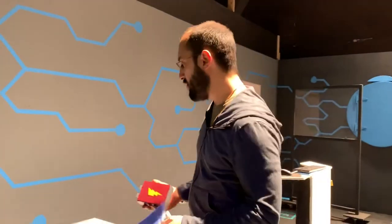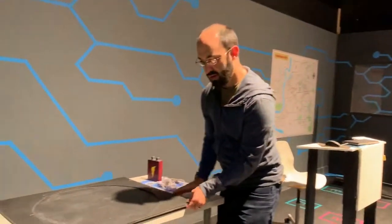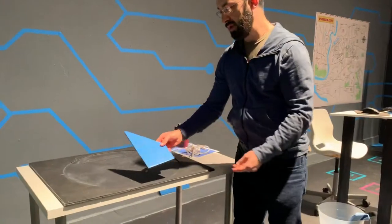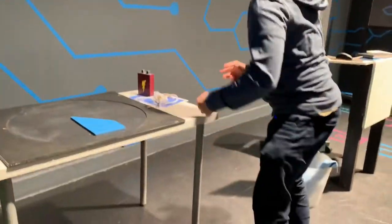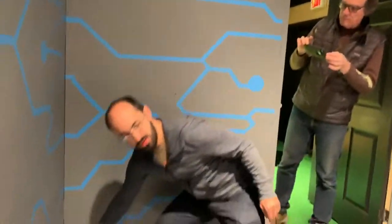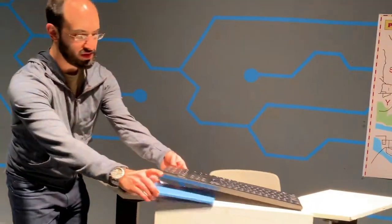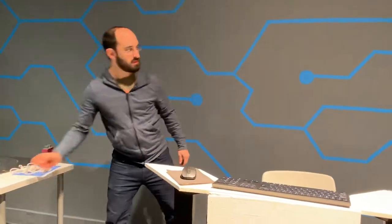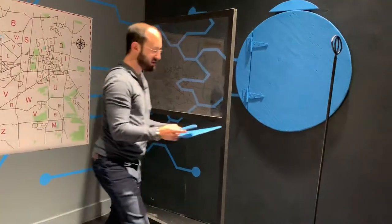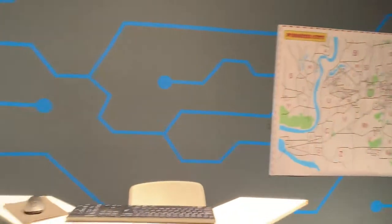When players enter the third room there are quite a few simultaneous puzzles they could be working on. The first one is this tangram puzzle — it requires some seek-and-find of finding the pieces. There are these nice blue painted pieces hidden around the room. There's one there, one in this corner, a couple hidden under the keyboard, and two over here.